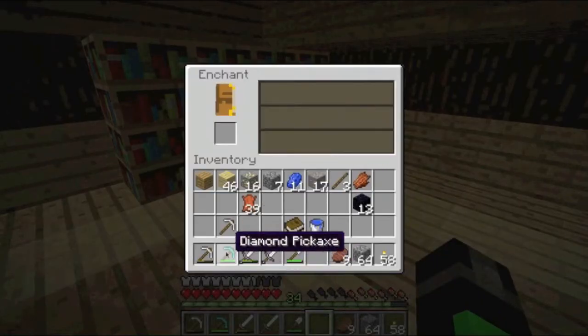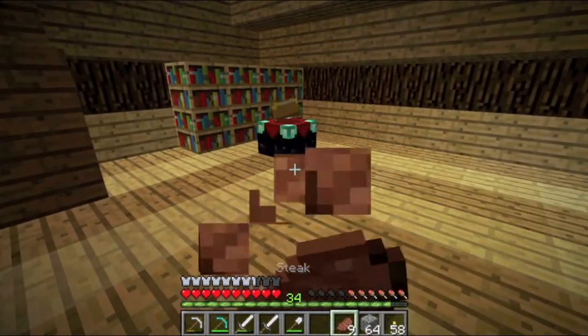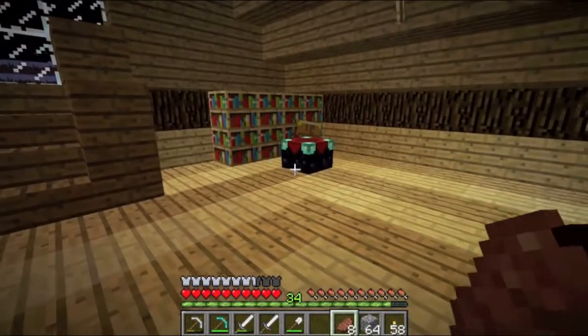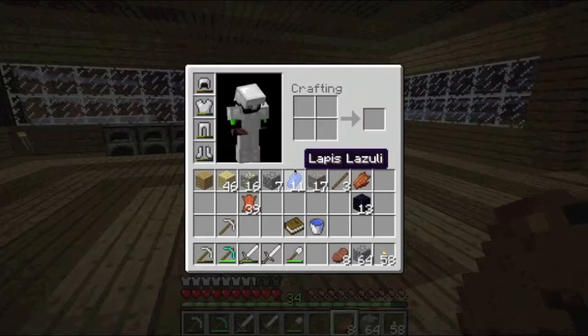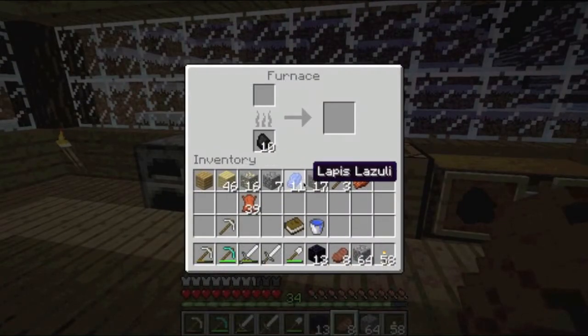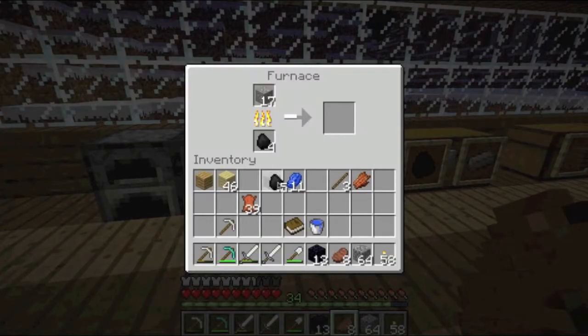Let's just see how many levels I can enchant with these bookshelves. 16 looks like the highest, so we can actually wait until we can build more bookshelves before we enchant anything, because I want to put a nice level 30 enchantment on my nifty new diamond sword here, and then we can slaughter everything with it quite easily. So that will be nice and fun when we can finally do that. And now, really, all that's left to do with all this obsidian is to build a nether portal. I'm just going to smelt some stuff, but yeah, that will definitely do in the next episode.